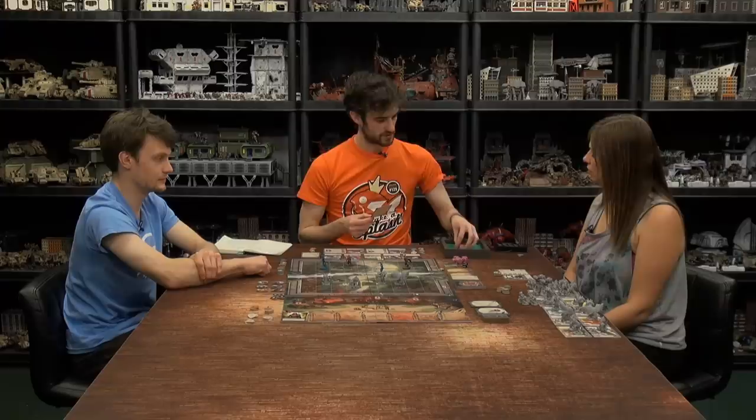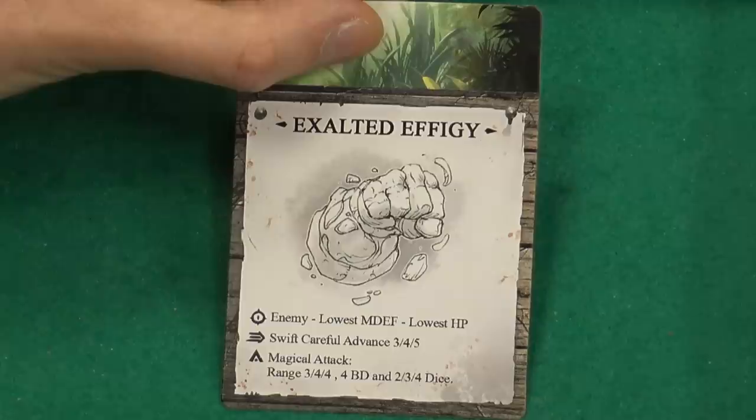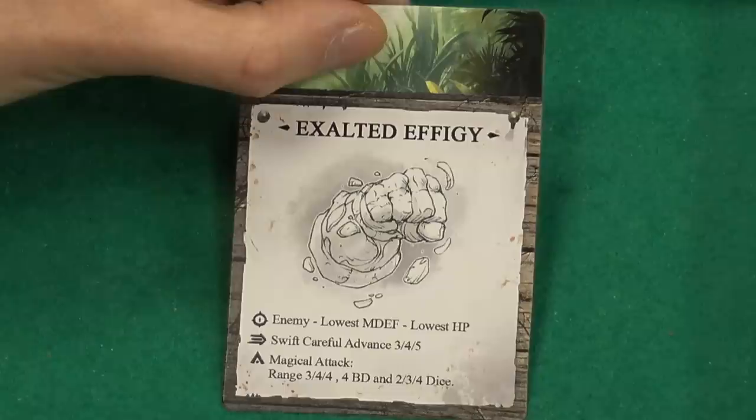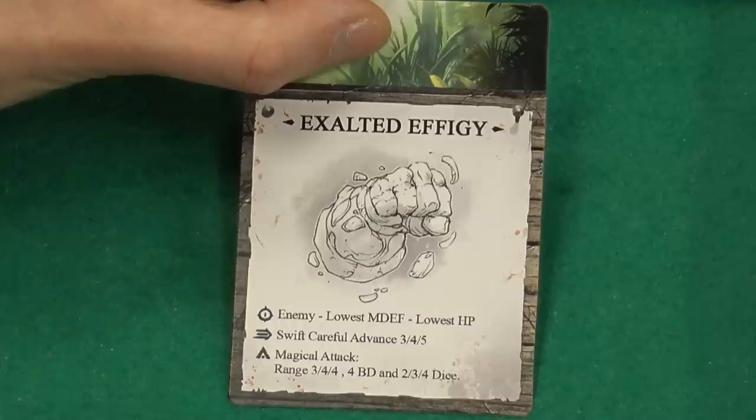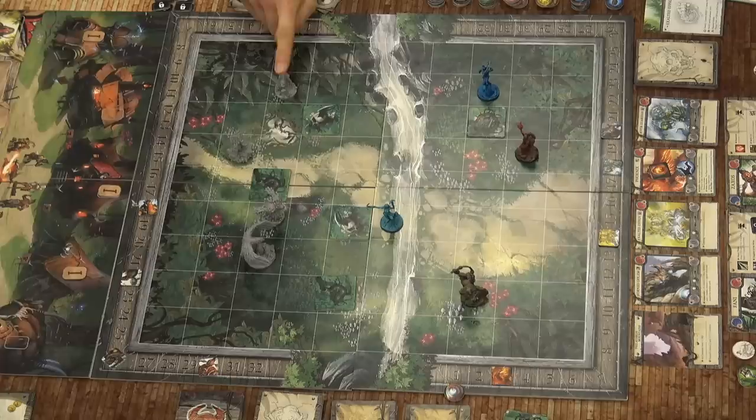Now it's for the creatures to activate. I'll turn over the AI deck, or the instinct deck, which controls their movements. The Exalted Effigy activates — it will move towards an enemy who has the lowest magical defense, and then if there's any tie, the lowest HP. It has swift movement so it can move diagonally towards its target, and it has a magical attack of range three. It does four base damage and rolls two dice — it's a pretty meaty cast.